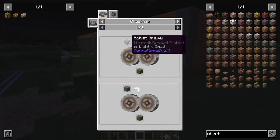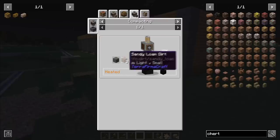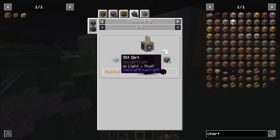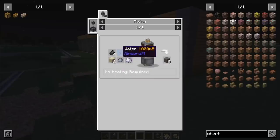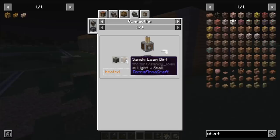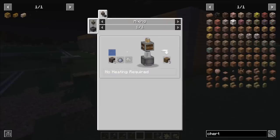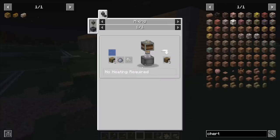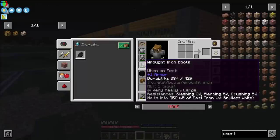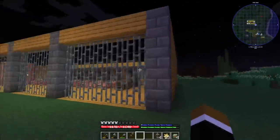Schist gravel is just this cobble, and I can make schist cobble by combining sandy loam dirt and silt dirt. The recipe for silt dirt is flint, white sand, clay, bone meal, and water — I've got all of that. For sandy loam dirt, which I need both to make schist cobble and later for the shale cobble, it's just silt, clay balls and white sand. So I basically have everything — just a lot of crafting. I need roughly 400–500 blocks of shale cobble.